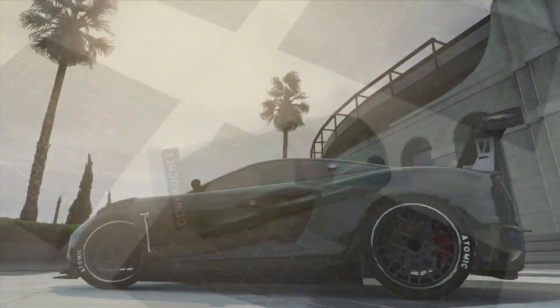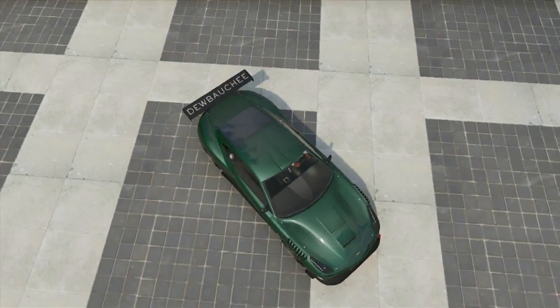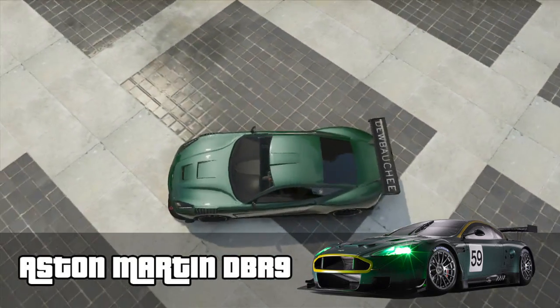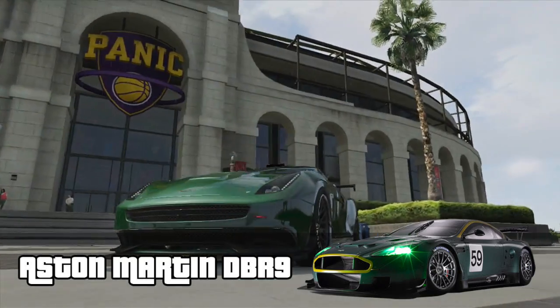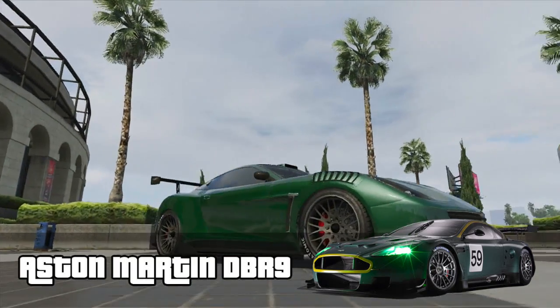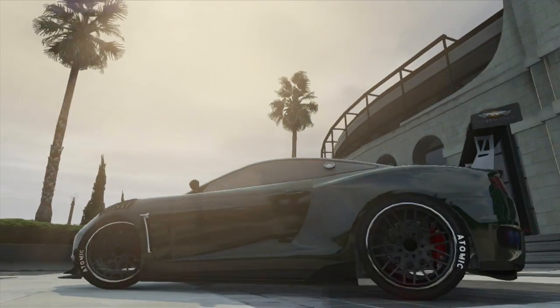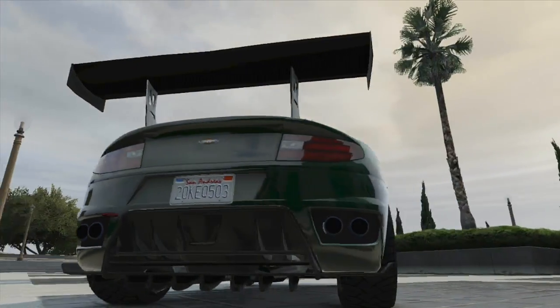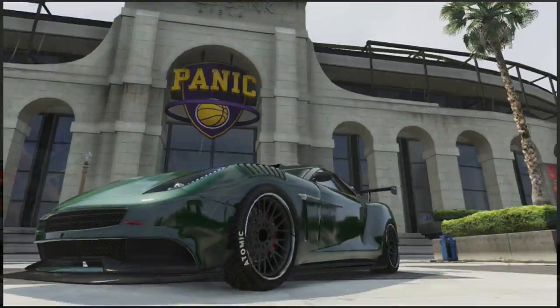For this build we're going to be building the Aston Martin DBR9. The DBR9 is a race version of the Aston Martin DB9, which is a very fast performance road car, built specifically for the GT1 race category. It has the same chassis, engine block and cylinder heads as the road car, but pretty much everything else has been re-engineered as a race car.